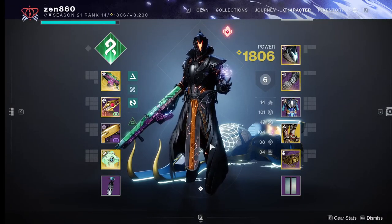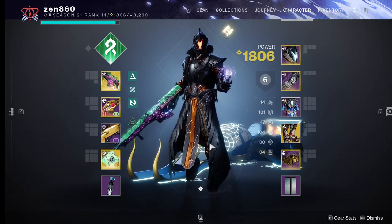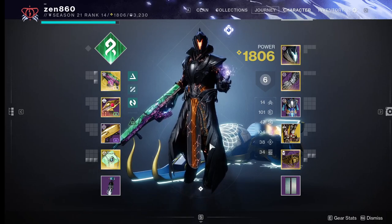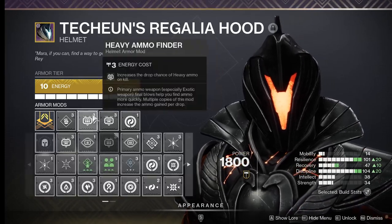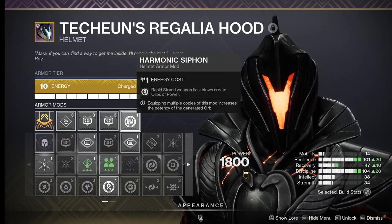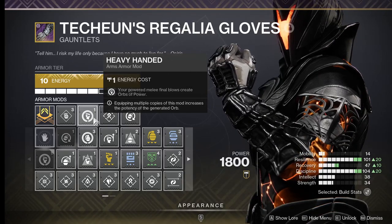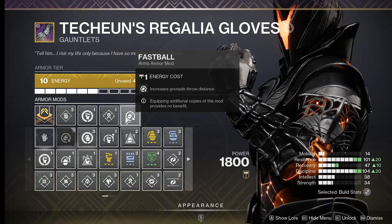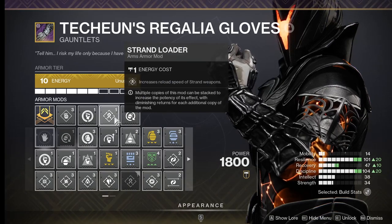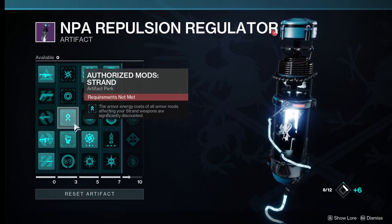Now I'm going to get into the mods. For your helmet, Heavy and Special Ammo Finder is a given for ammo economy, and you'll need Strand Siphon to create the Orbs of Power. For your arms, use Heavy-Handed to give you an additional method to create Orbs of Power. Fastball will allow you to have better range on your Shackle Grenade, and Strand Loader is here as filler. Keep in mind, these artifact mods reduce the cost of Strand Loader and Heavy-Handed to 1.